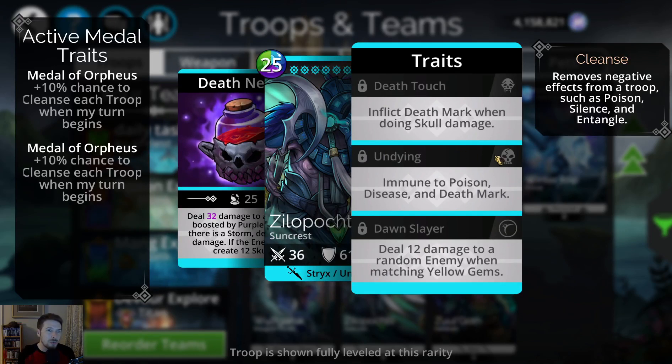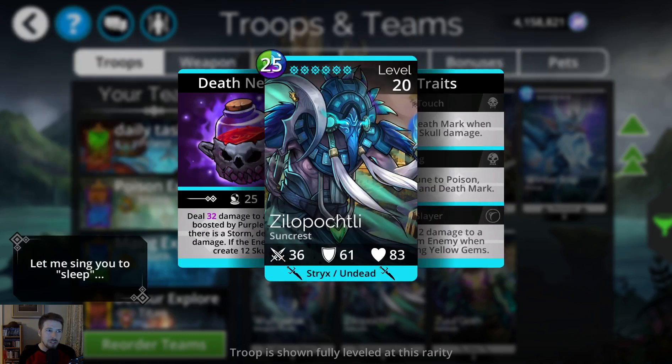Looking at its traits, the first one inflicts death mark when doing skull damage. The second gives immunity to poison, disease, and death mark. The third trait is what shocked me — it deals 12 damage to a random enemy when matching yellow gems. 12 damage is pretty significant every time you match yellow. If you use the Strix class, the Stormcaller, you're going to have a constant light storm going, meaning constant yellow gems doing lots of passive damage.